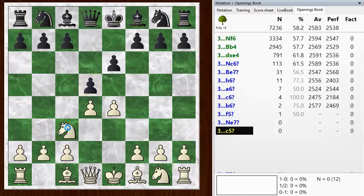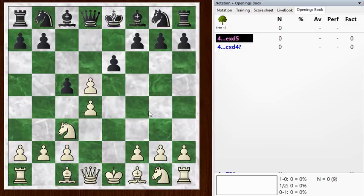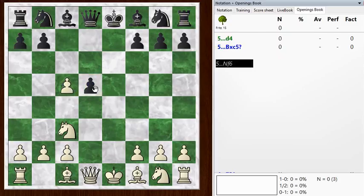He goes d5, so we have transposed into the French. And now he plays the move c5. This is actually known as the Marshall Defense, one of those many opening lines named after the American champion Marshall. And unlike the Marshall Gambit, this one is not particularly good. In fact, white basically wins a pawn. But you have to play e takes d5. I took this in the wrong order. Basically, you need to weaken the d-pawn first, and then you can take on c5, and then this pawn is hanging.